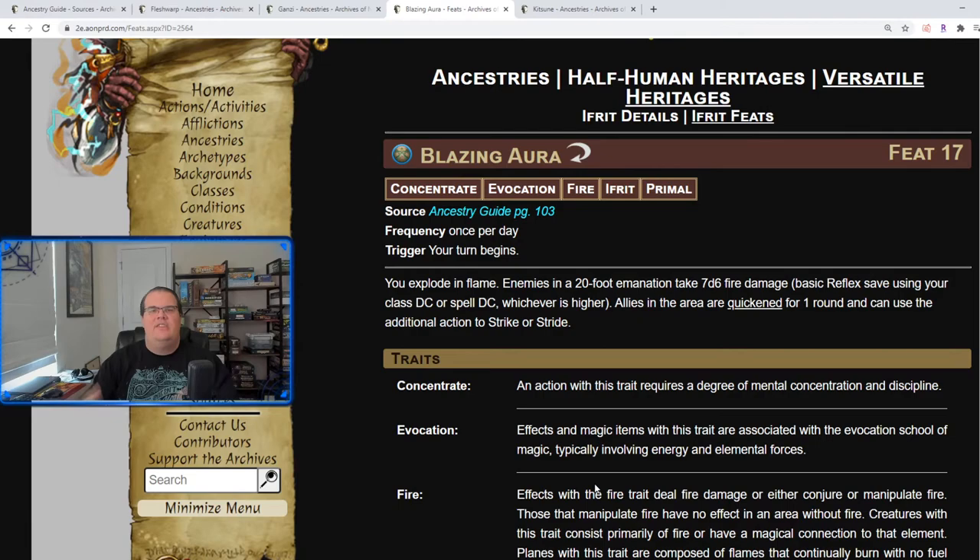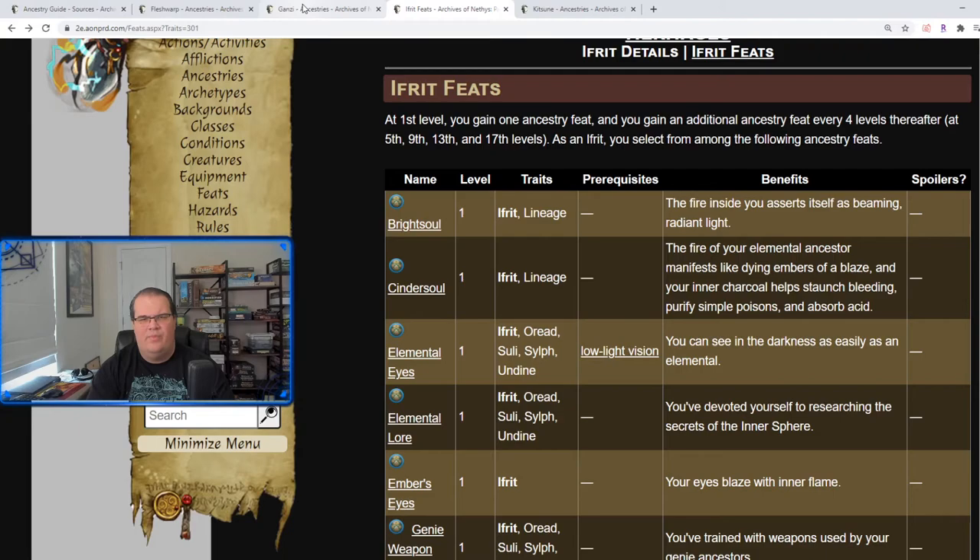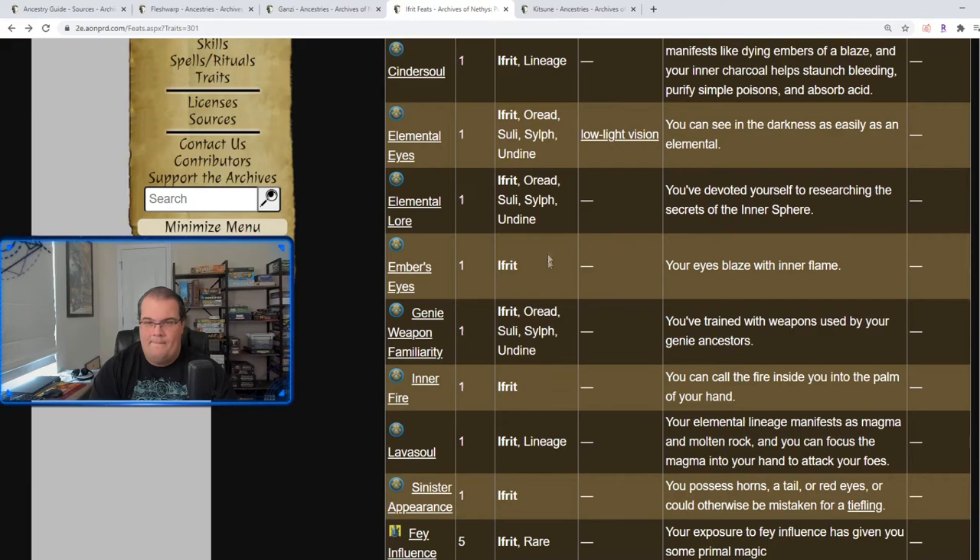Looking at all of these — Blazing Aura, Summon Fire Elemental, Charred Remains, Heatwave, Cinder Soul — compared to what we have for the Ganzi, the Ifrit is definitely a lot better. I think the Ifrit is much better than the Ganzi ancestry. Overall, the Ifrit looks pretty good.